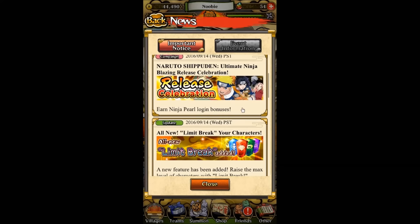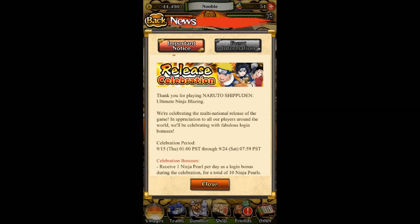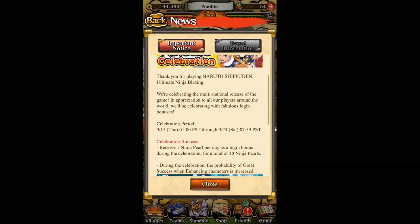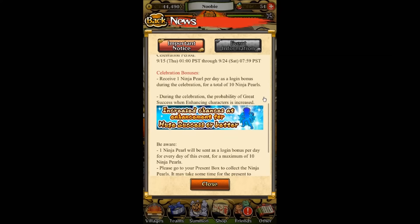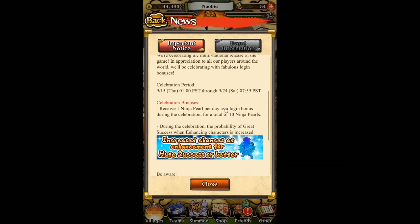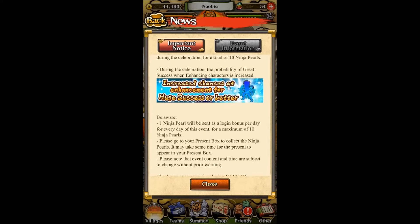So that's it for those two bigger news items. The other big one is the release celebration. They're having it at the exact same time as the Japanese version — from September 15th at 1:00 PST all the way to September 24th at 7:59 PST. Every day we log in we can receive one Ninja Pearl, for a total of 10 Pearls. The cooler part is we also get a huge success chance for leveling up and enhancing our characters — like when you're feeding them ramen.